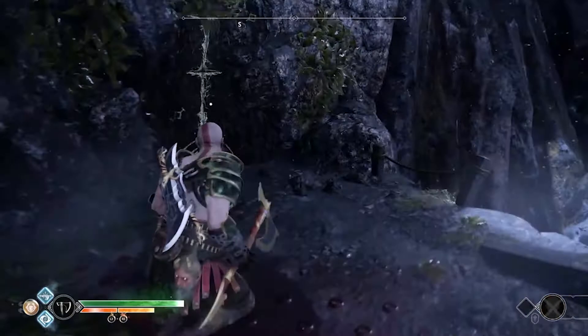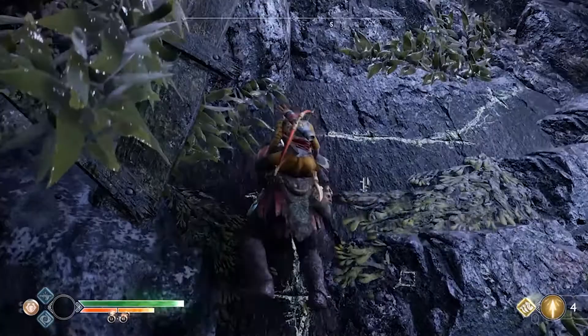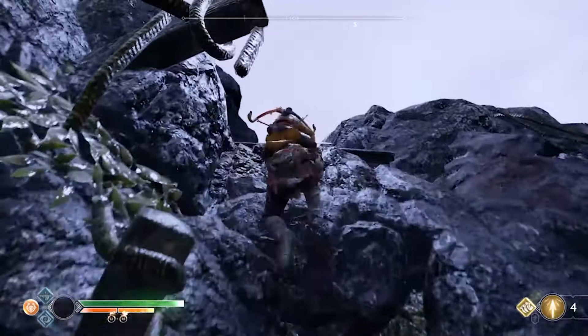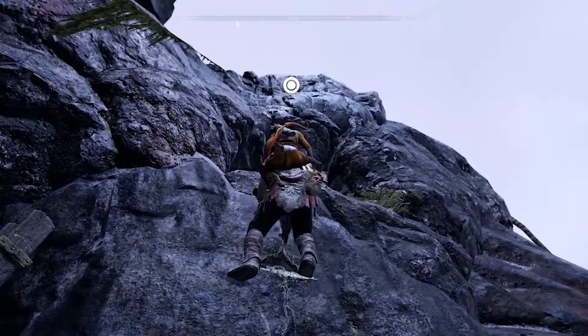It's actually really quiet once you've finished the game once — not many enemies appear. So you just have to keep going and doing those battles at Muspelheim if you want to get any action after the game. So keep making your way to the top, and then right in front of us there's a zip line that will take us towards the back of the tower.